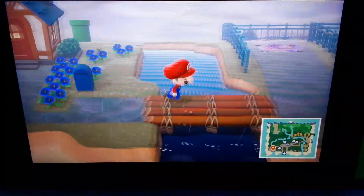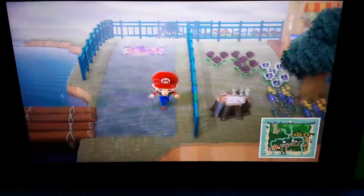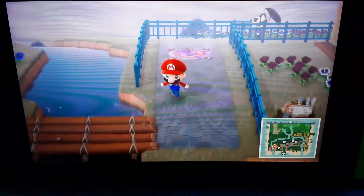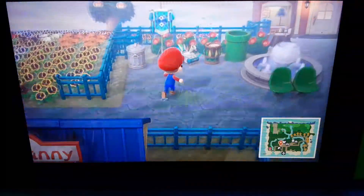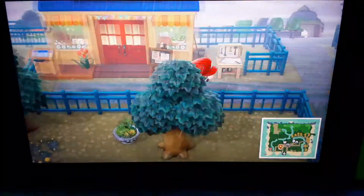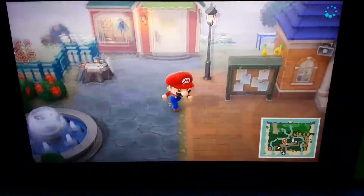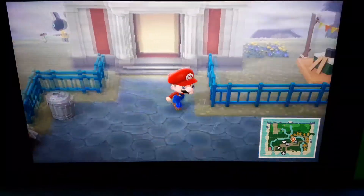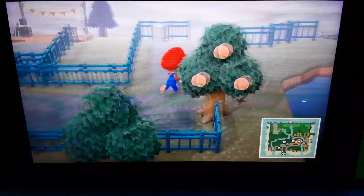My heater just turned on. Oh yeah, there's a warp pipe — let's go in here. I got Able Sisters, Resident Services, the museum, and the campsite where like people come and visit.